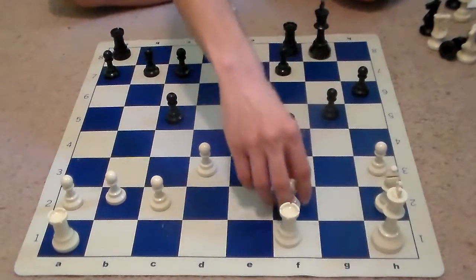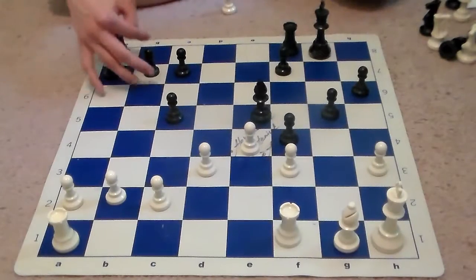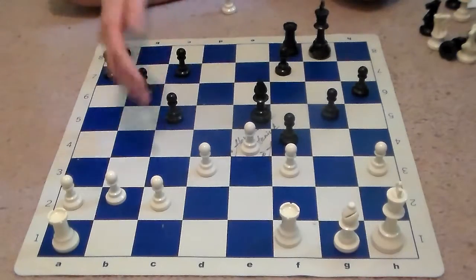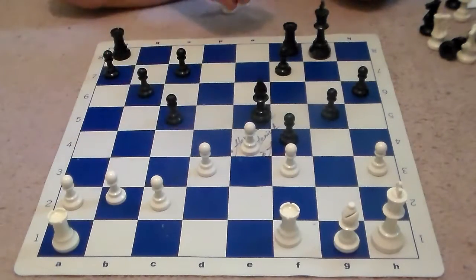Even if something like king to f3 and eventually bishop to g1 is played, Black still has a lot of control on the queenside, so it would be very difficult for the bishop to find a good square. By that time Black would have played c4 and gotten rooks on the second rank, making it very difficult for White to defend the position being down at least a pawn.